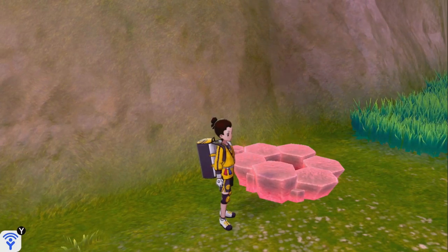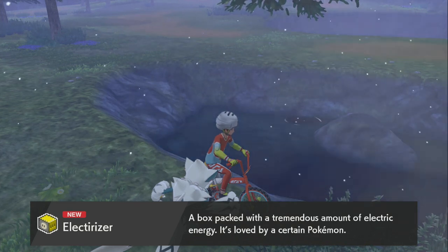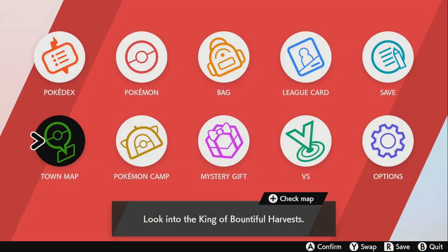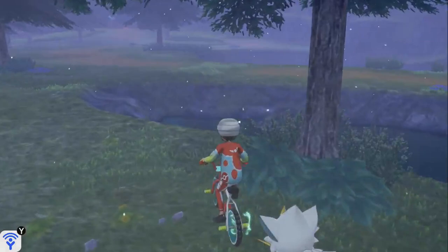These items can be found basically in the Giant's Bed in the Crown Tundra DLC. If you go to the Giant's Bed, in the corner between that little puddle of water, you should see the item that is used to evolve Electabuzz into Electivire.